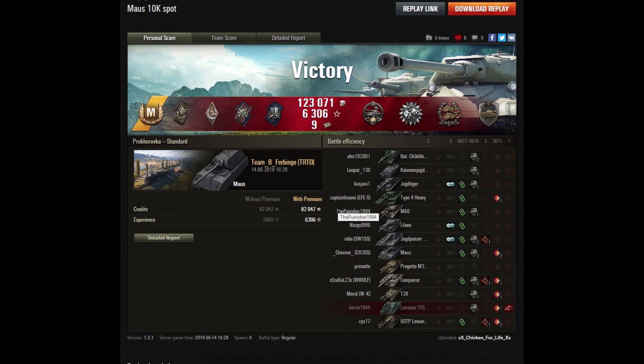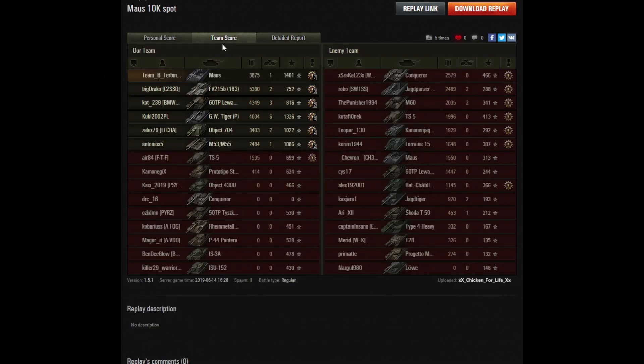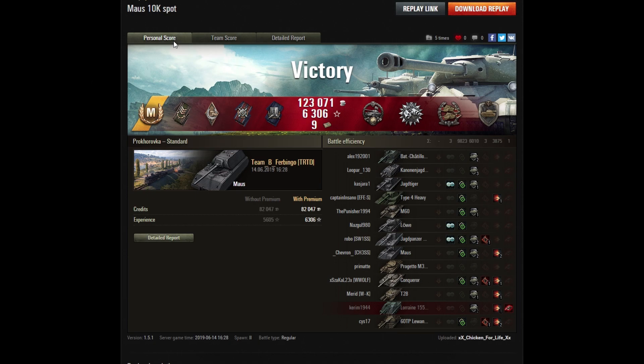In the post-game stats we can see just how amazing this game was — Furbingo was capable of earning 8 medals in total. The only medal we care about is obviously the Patrol Duty, as our hero was capable of spotting nearly 10,000 damage — absolutely ridiculous. In the team score, he dealt nearly 4000 damage, killed one tank, and earned 1400 experience. I should also highlight the GW Tiger P, a tier 8 artillery which dealt 4000 damage against opponents two tiers higher and earned 1300 experience. I told ya — keep an eye on this guy. That's gonna be the end of this video, hope you enjoyed and I'll see you next time. Bye.